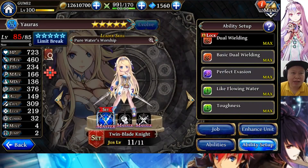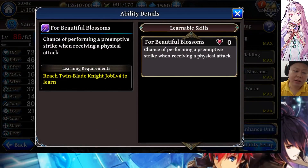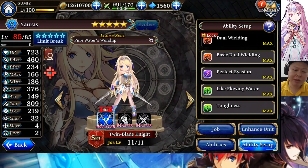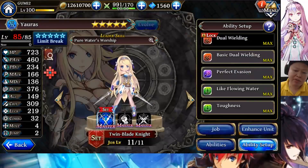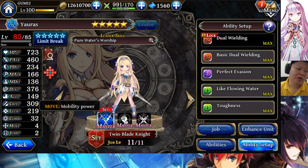She is an evasion unit — she has perfect evasion. You can also try to give her the twin blade knight's reaction skill, which is chance of performing a preemptive strike when receiving a physical attack. Both of these are good, but it is up to you. Sometimes evasion is better, sometimes preemptive attack is better. If you want to kill enemies faster, the preemptive counter attack is a must-use. Evasion and move plus one is really good — she now has move four thanks to this.